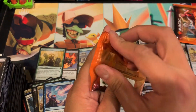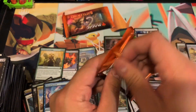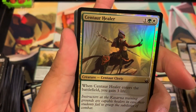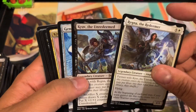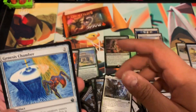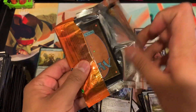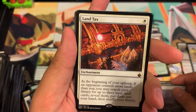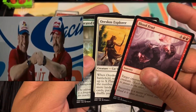Last two packs — let's get a little shake and bake going! One was on top of the other — let's see if some magic can generate some heat. A foil Centaur Healer, and another Regna and Krav — that is number four... and number five! We're gonna have to look at that — just insane.